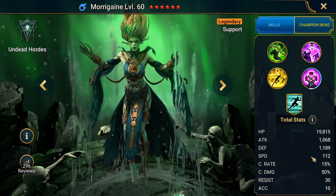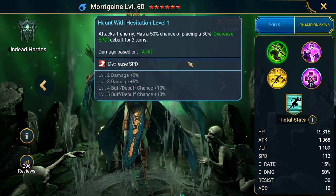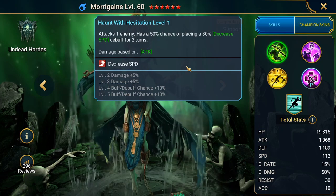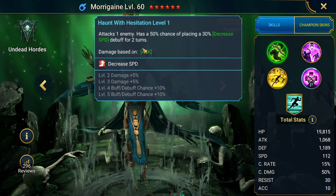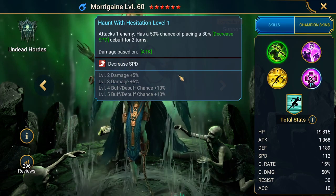Her A1 attacks one enemy and has a 50% chance — 70% when booked — of placing a 30% decrease speed debuff for two turns. It's okay for an A1; 70% chance is decent. It would be better if it was an AOE, but okay.